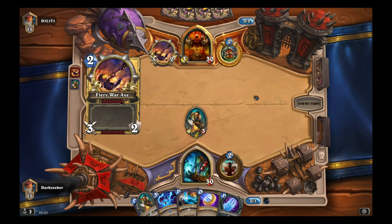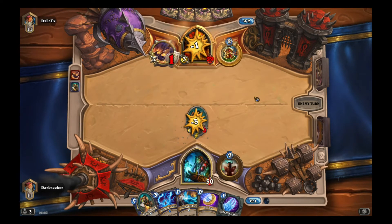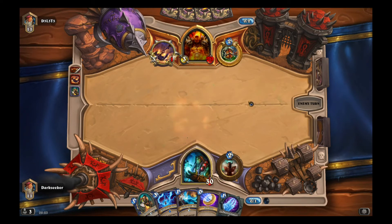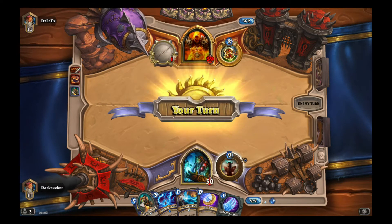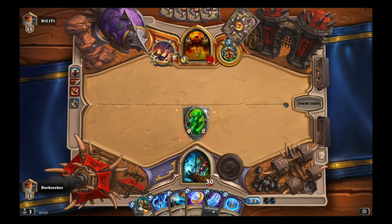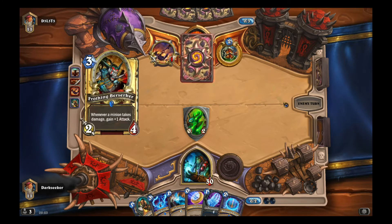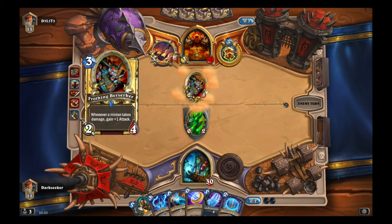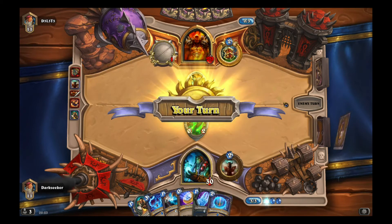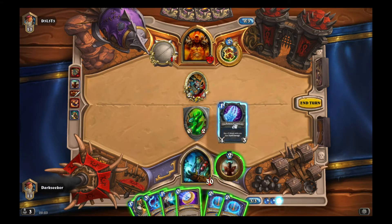They had an axe — Fiery War Axe, aka Fiery Win Axe. In situations like this where they get the axe, they just control that early board and there's nothing you can do to stop them. They clear the board, build up their own board, and win the game. That's why it's called Fiery Win Axe — simple board control.